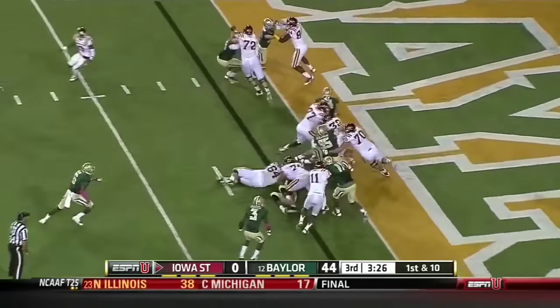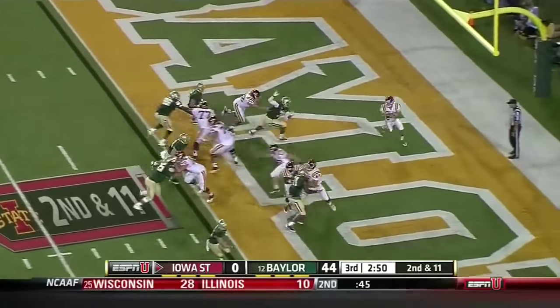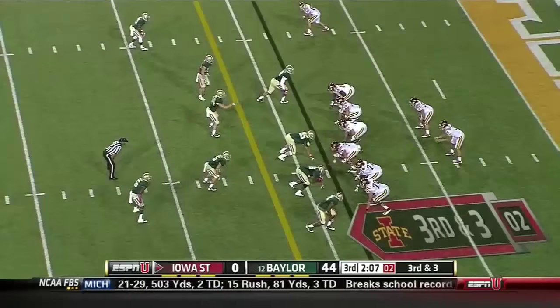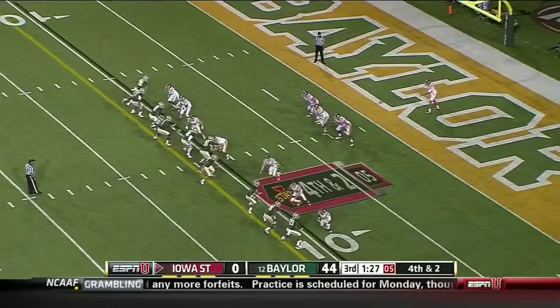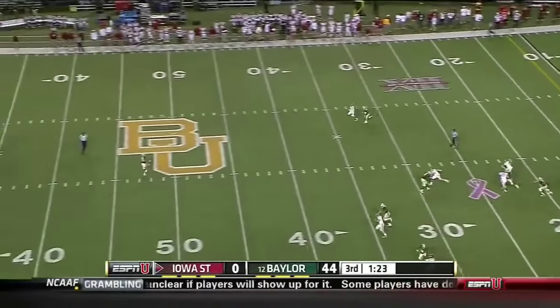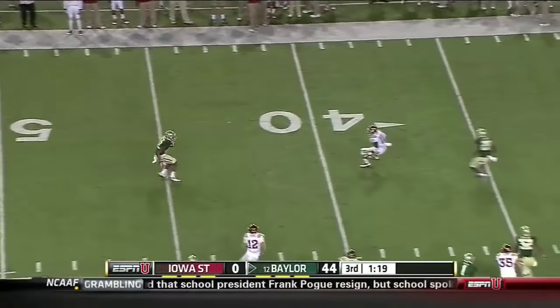Grant Rohach comes back on. Rohach rolling out, throws and it's caught. Rohach keeps — oh, he's punished. Baylor will not fall from the line of scrimmage — there's plenty of opportunity for them to run downhill and make tackles versus the run.